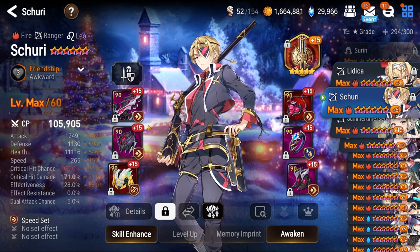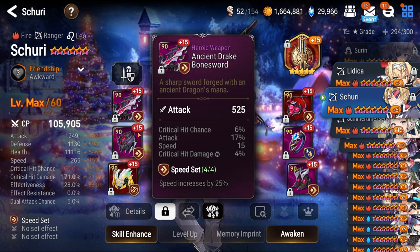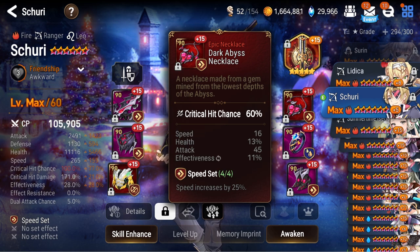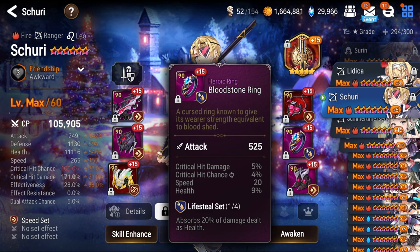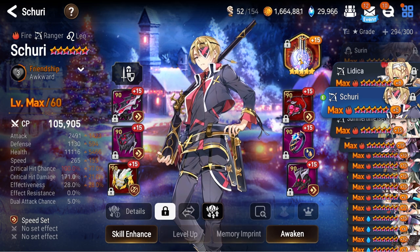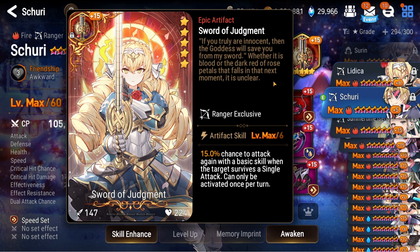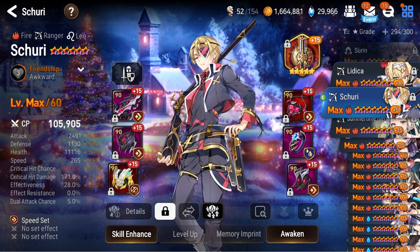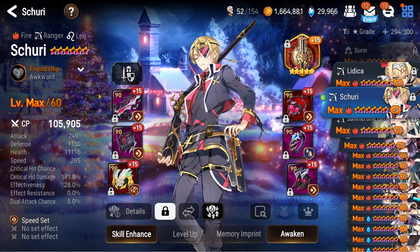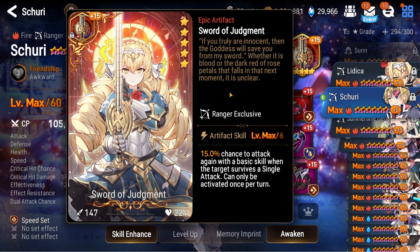Moving on, we got Fire Shuri — recent addition as my speed imprint unit and I love him. He used to be on unity set but he's currently on just pieces with high speed to give him more damage. 265 speed is pretty good. He's on Sword of Judgment right now because I'm using him in my dark expedition, but normally he'd be on Sashay so that in cleaving in PvP you can push up your team after getting kills. In PvE you can use S1 twice if you get lucky.